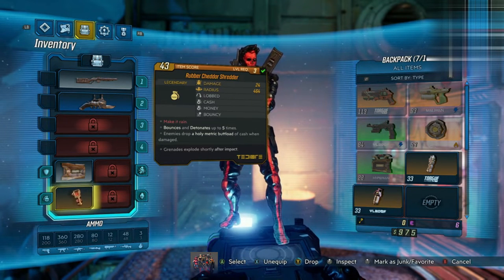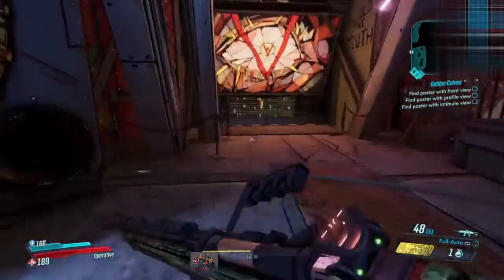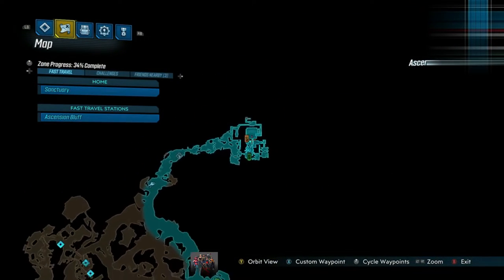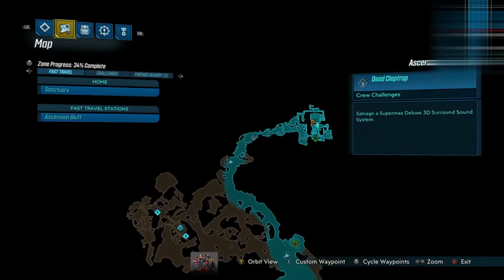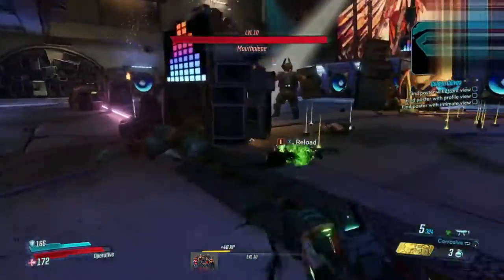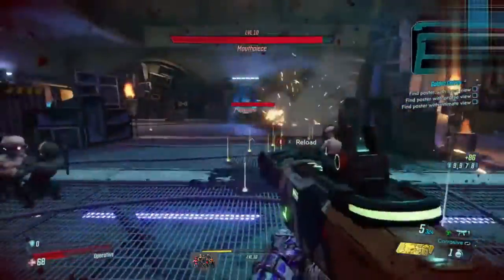With this grenade equipped, all you have to do is land shots on enemies. If you know a place where multiple enemies spawn and gather together, you are good to go to farm that money. A place I've been using which is incredible is Mouthpiece, one of the first bosses you encounter in the Ascension Bluff area. There are plenty of loot boxes for you to get grenades from right before the boss encounter and even within it. The enemies are endless and there are loads of loot boxes, so it's a constant flow of grenades and money. There is a save point right outside, so when you've farmed enough, simply quit out and reload.